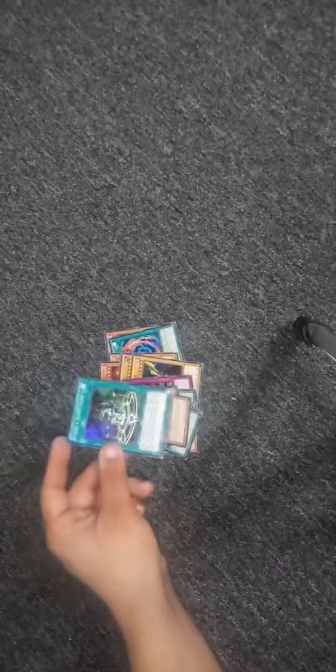Kaiba Pack 3, we see the Sword Stalker, another Matter Transporter, a third White Dragon Ritual, another Lord of D, and a Kaiser Glider. Pack 4: another Sword Stalker, a Matter Transporter, a White Dragon, a Different Dimension Dragon — that's nice — and a Fiend Sanctuary, which is actually really nice. So that's it for the Kaiba Packs. Nothing too nice, but you know, it's an old Kaiba Pack, what can you expect?